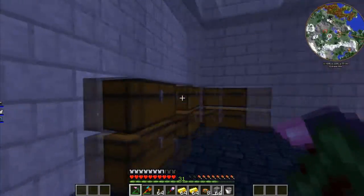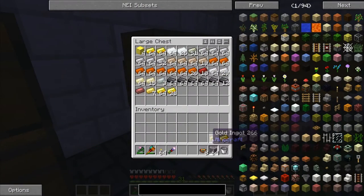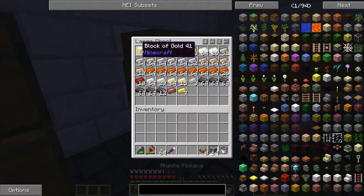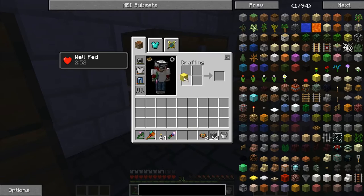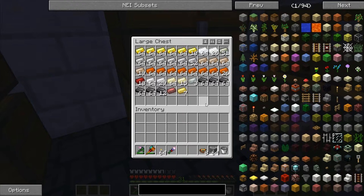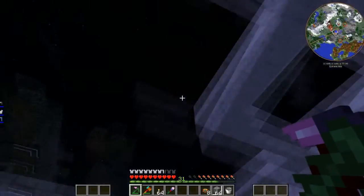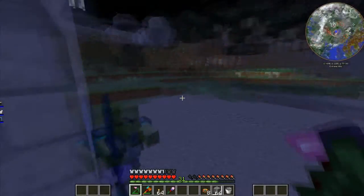I went on some mining trips and got a lot of gold — awesome! The thing with this pack is you find materials at a certain level, but when you're at that level you find tons of it. Look at the amount of gold we have! Let me smelt it into ingots — I've almost got more gold than iron. It's amazing.